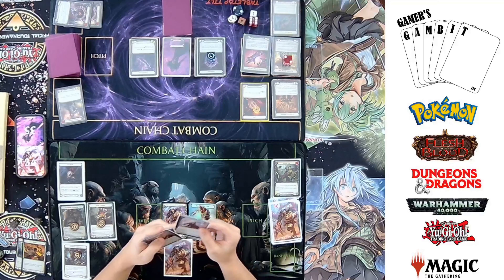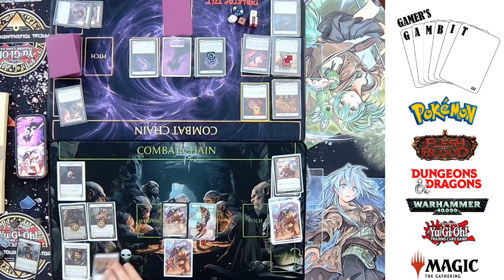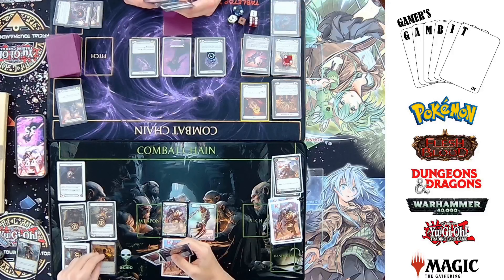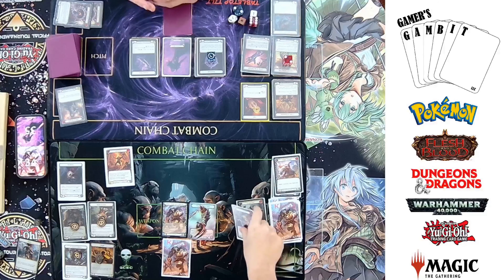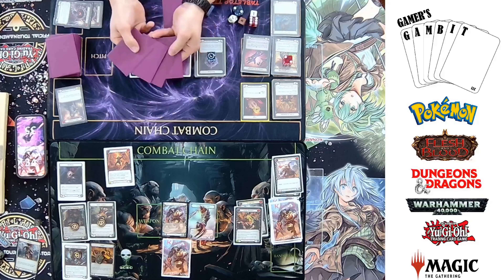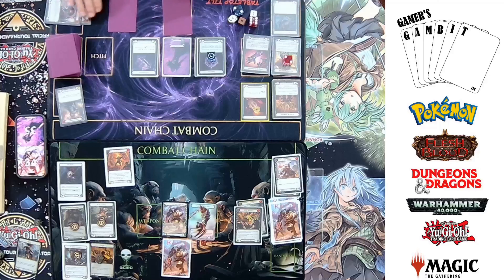Starting off, I'm going to use the instant to discard that, which will create two of my tokens. Since KO's ability — first time you discard a card with six or more, you get an afterimage token. Then I'm going to come in with Madcap Charger by pitching Savage Feast and Savage Beatdown. When you've discarded a card with six or more this turn, this gains plus two and intimidate. It's coming in for eight.